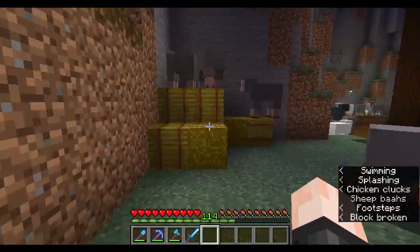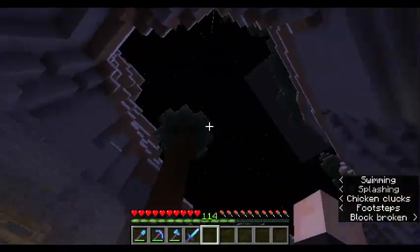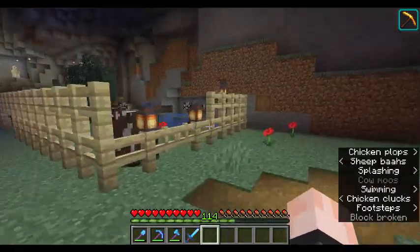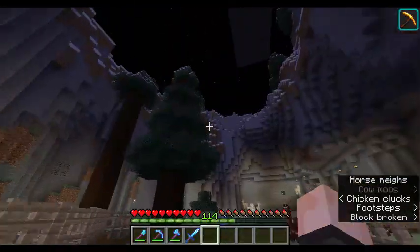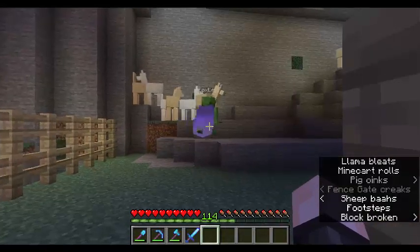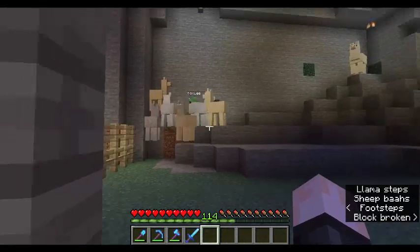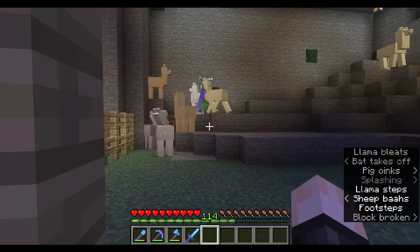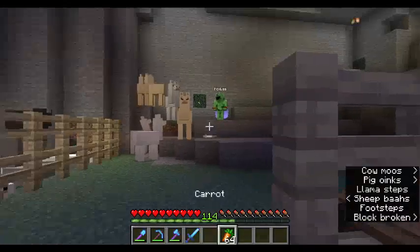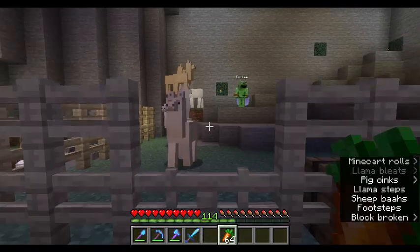Meanwhile the sheep are dancing on hay bales — totally normal. Anyway, this naturally occurring little area — I planted some big spruce trees. I can't really show you what it looks like from up above because I don't have an elytra. Fox is now harassing the llamas. Llamas — don't harass the alpacas. Are they spitting? No — they like me. Okay, they don't like me but they're not spitting on me.